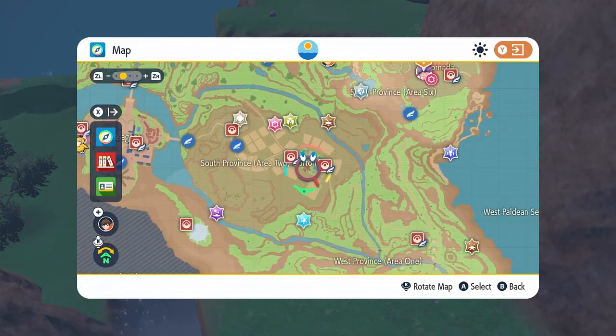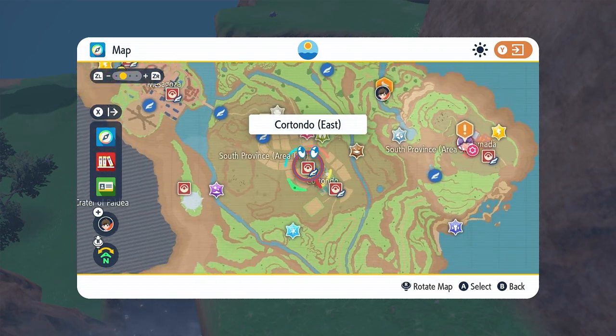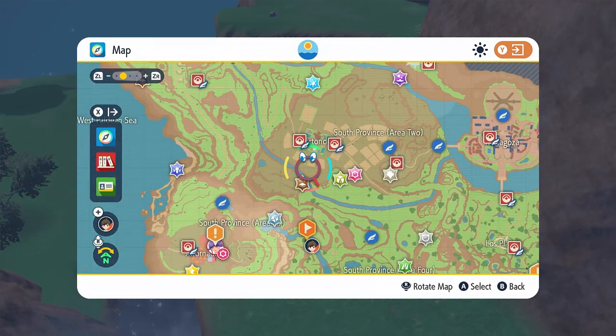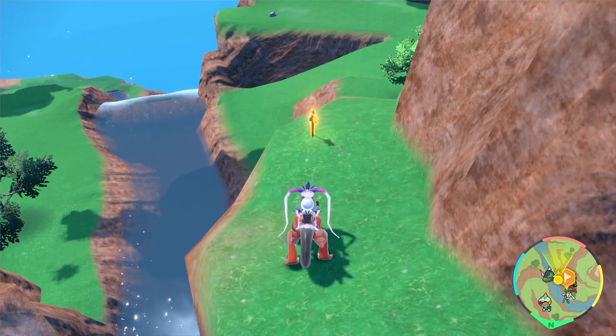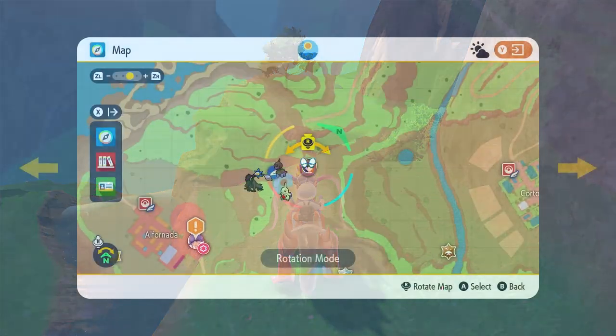For the first gold spike, fly right here to this little town called Cortondo. The school is here and the hometown is here — fly here, go straight south, and at this little waterfall it's going to be on this side of the cliff. You can see everything around from there, and that's one of the first ones.